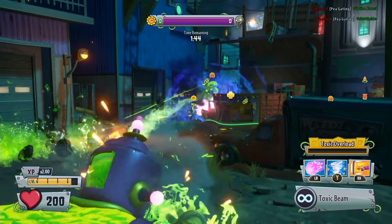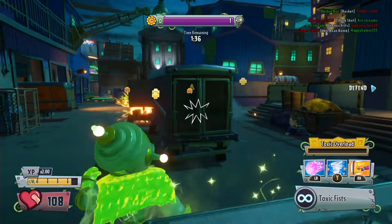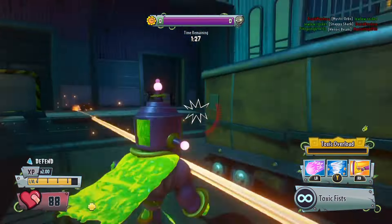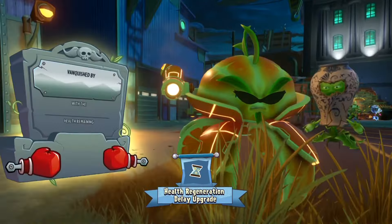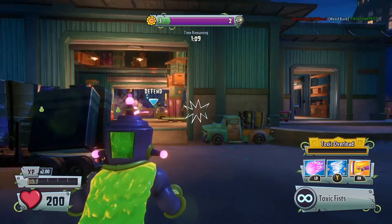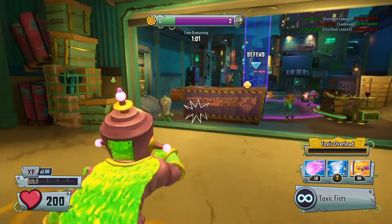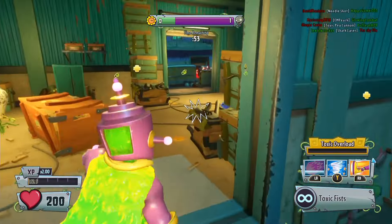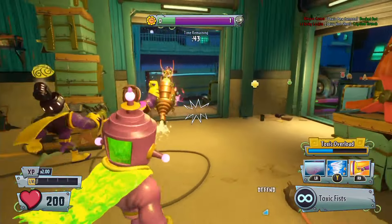Let's try and get rid of everyone over here — there are too many plants this way. There's a Citron over here that needs to be vanquished. There are so many people — the Toxic Overload meter is not going up. Please comment below what I need to do to get Toxic Overload — I'm so confused. Maybe it is just the toxic fists. Let's try and get rid of this Pea Shooter with our toxic fists — yes, it does work! We've actually got a bit of our Toxic Overload meter up now, so it must just be the toxic fists that does it.